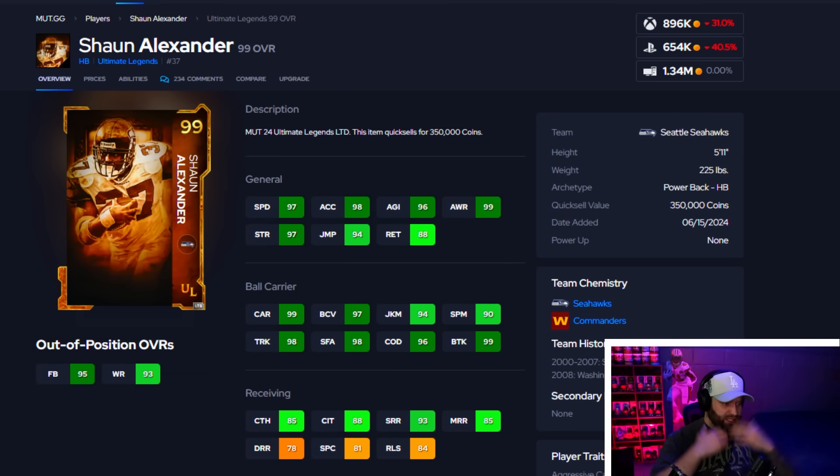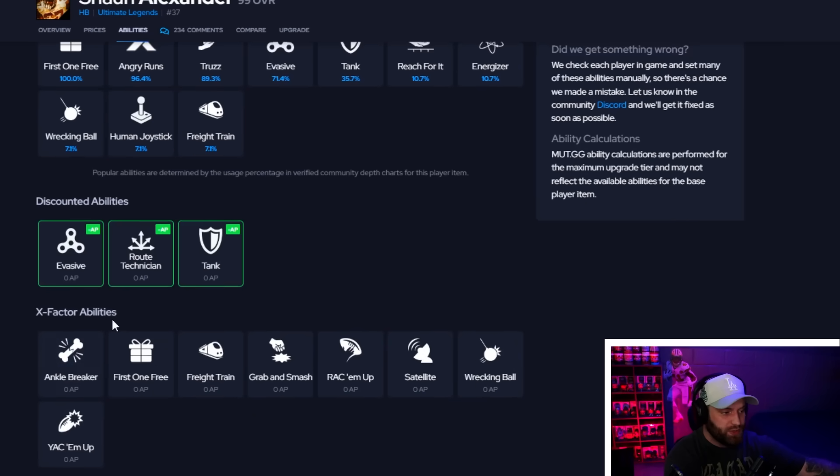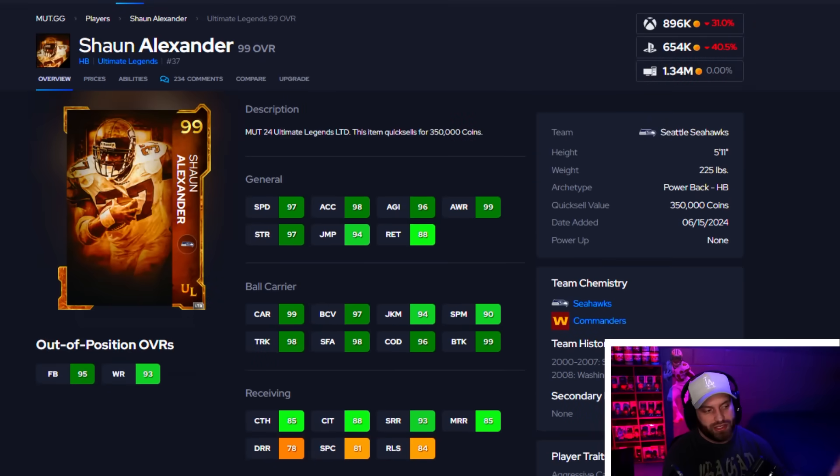At number five I have Shaun Alexander — I have to go to MUT.gg because he's been in the game for almost a month and still doesn't have a card in the catalog. The one negative with him is very similar to Franco's — 97 speed is an L. But he's an amazing card because he gets multiple zero-APs: First One Free built in, Struts, and Truzz — which is basically a form of Tank — so you can run Angry Runs and Evasive and feel absolutely perfect. He's got three X factors built into one and having your X factors, though you're spending two AP, is insane. The only negative is he's a little slower and you probably have to boost him.